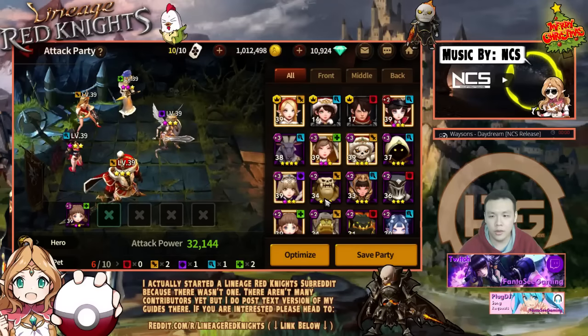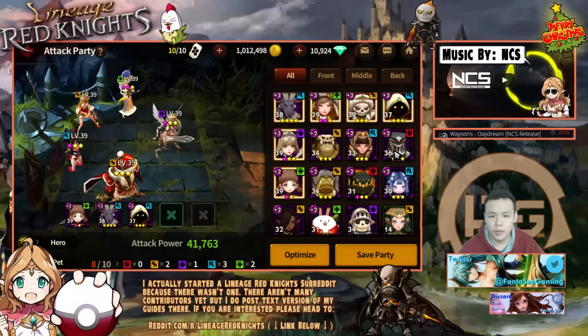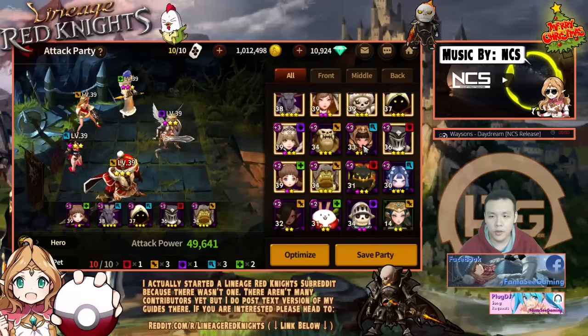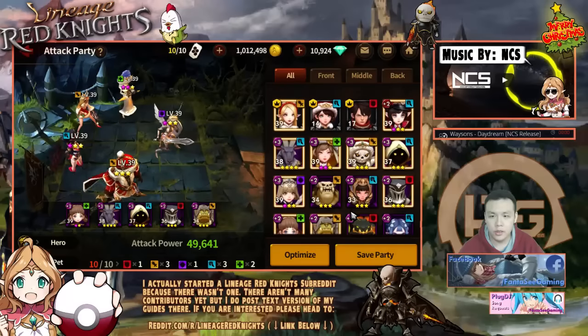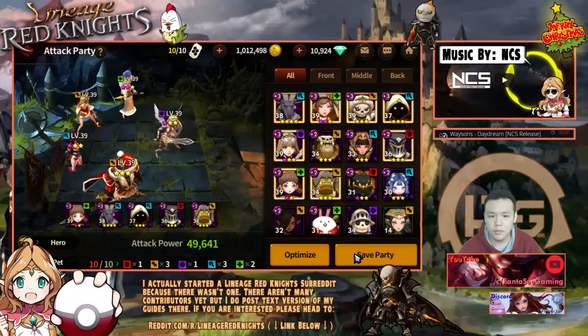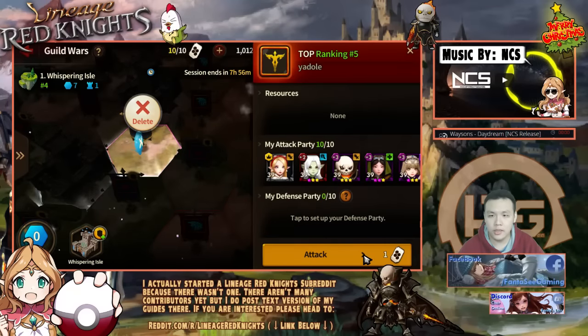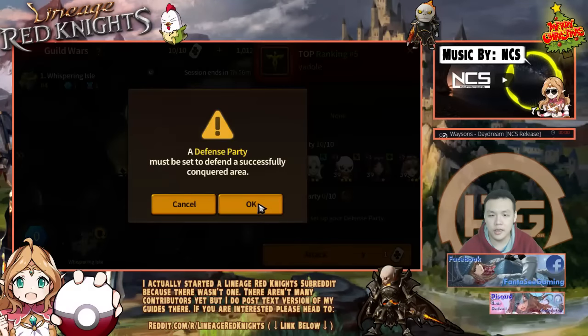I'll use my Olga for now because I don't think my RN's that strong yet. But you can have five more — put in him, him, him, tank, then the armor breaker. Do I need two tanks? All right, this might still be my strongest team. Let's try attacking this guy.